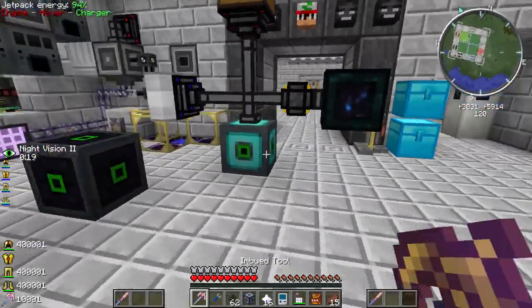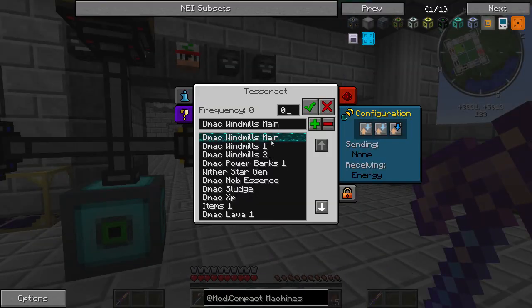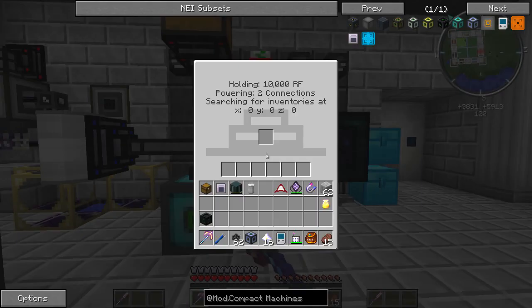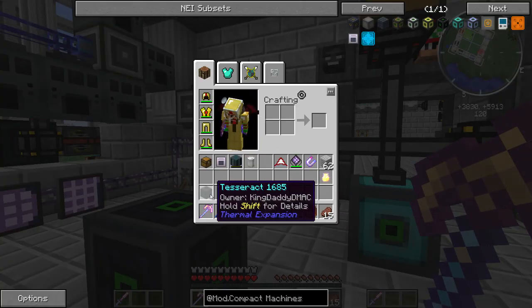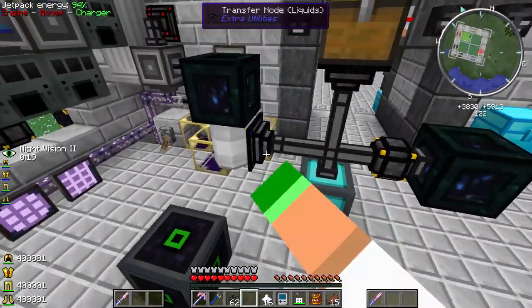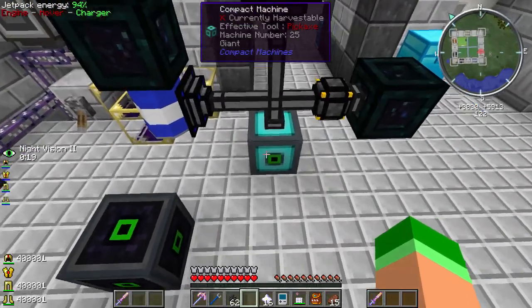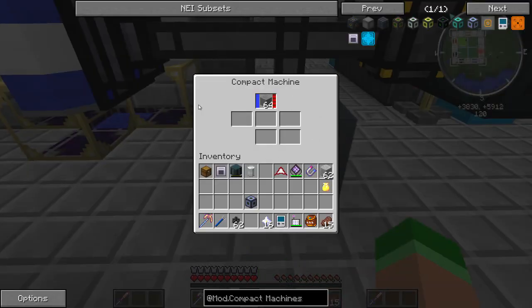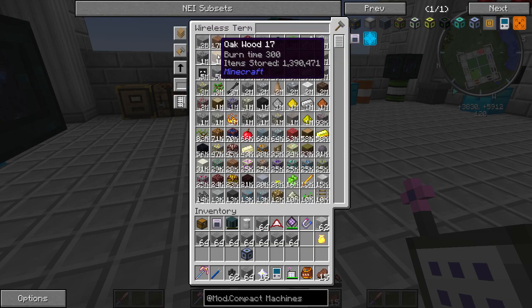Let's test out the whole thing with items. This area is chunk-loaded. I have energy going in from windmills, items going in up here, and liquids - I'm throwing in the water tesseract so that should be putting water in. You can see it's filling up. It'll go up to whatever the top buffer is. The RF buffer is 10,000 which is a little unfortunate - that's going to limit us on a lot of stuff.